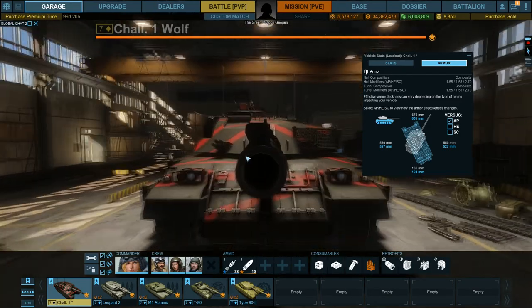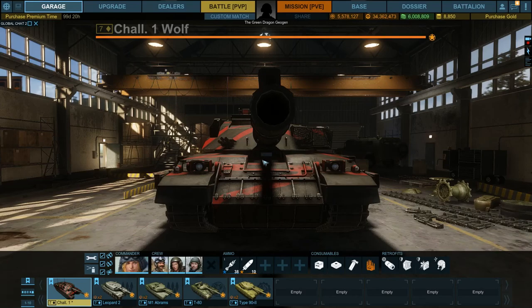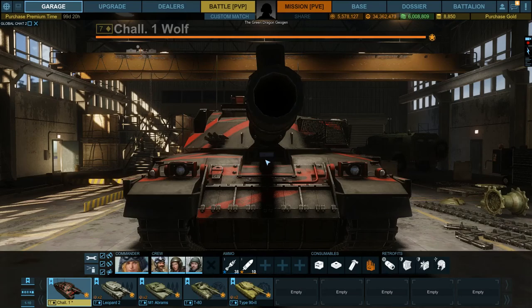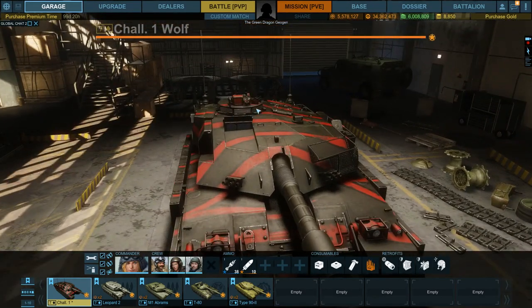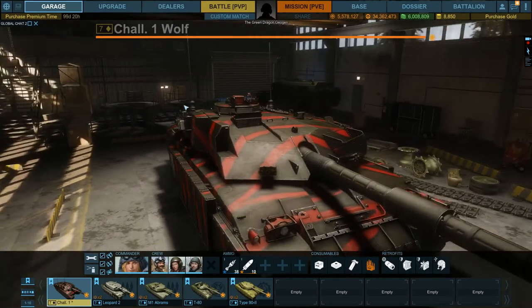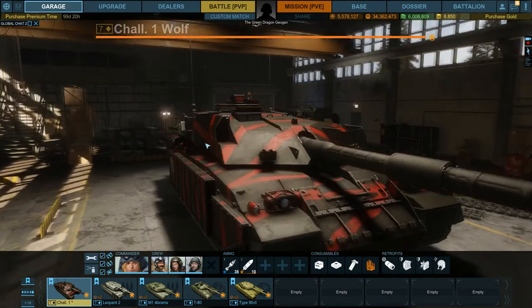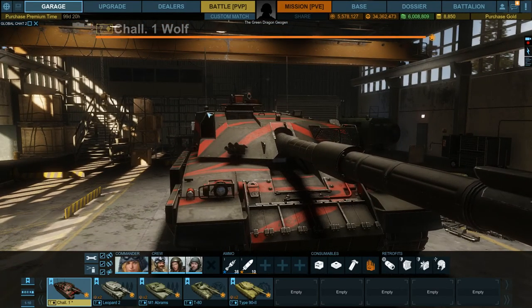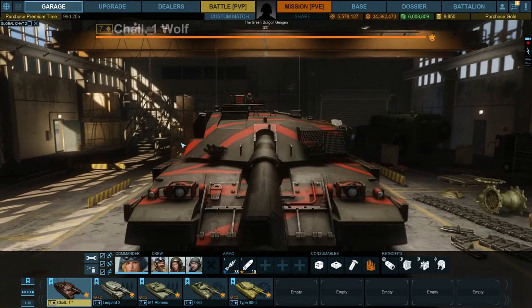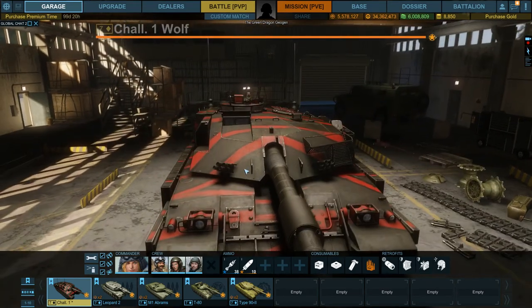Where are the weak spots on this vehicle from the front? If you are face-hugging it — perhaps in a T-80, which is ideal for this tactic — shoot it directly in the driver's vision port. On the actual vision port itself you will penetrate and do full damage, possibly knocking out a crew member or damaging the turret ring. You can also penetrate the cupola for a minimal damage hit. You can try the viewport on the other side, but it's much harder and requires a high-penetration gun like the T-80's or T-90's. My recommendation is to hide the cupola as much as possible and wiggle when reloading.